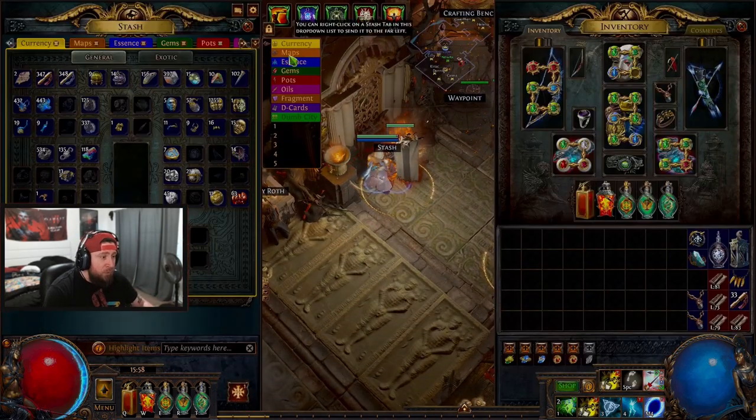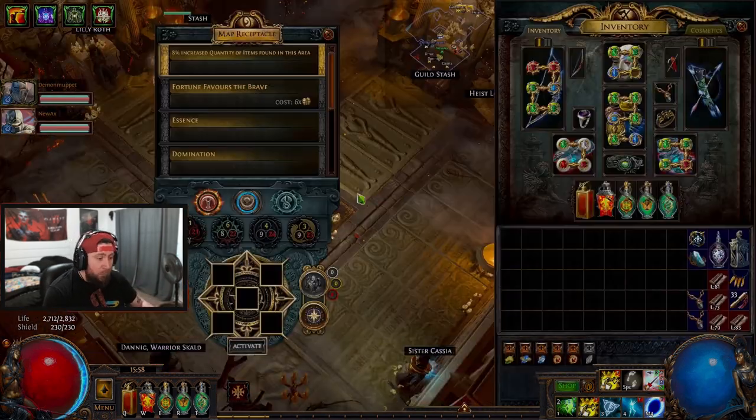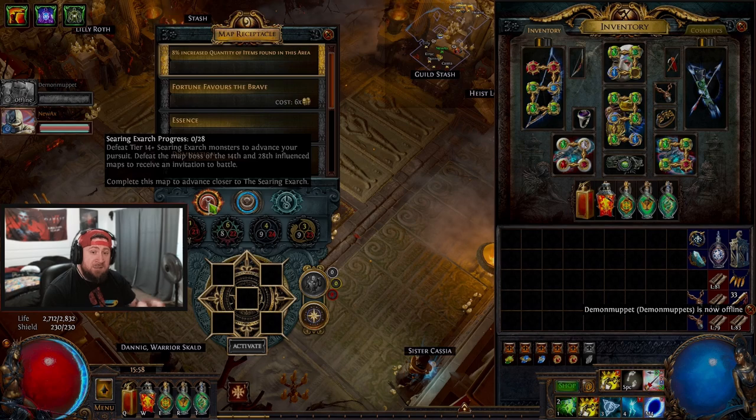Big shout out to my teammate Demon for helping us finish. Otherwise, what you would do is come back in, go to your maps, do a T16, go into the map device, kill the boss with the invitation selected, and just rinse and repeat until you defeat him.